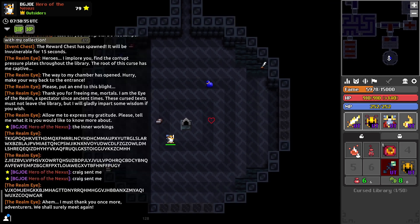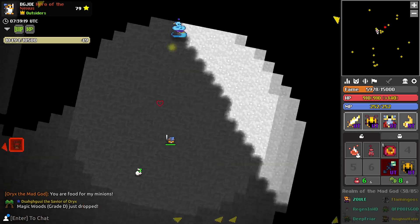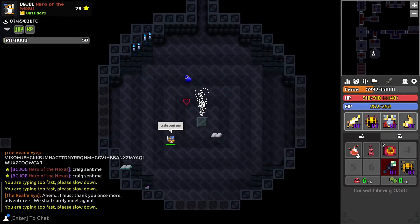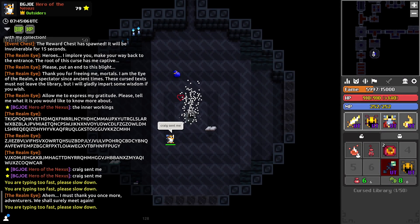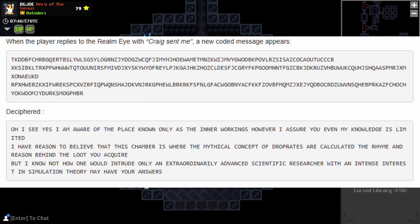I didn't wait long enough — well, we gotta do it again. 'Oh my adventurers. Although I am glad to share my information on almost any subject, I believe it is in everyone's best interest that some things are best left unsaid. Simply speaking, this already suggests you may have meddled with something beyond your understanding. Without excellent reason I simply cannot speak more on this topic.' I see — yes, I am aware of the place known only as the Inner Workings. However, even my knowledge is limited. I have reason to believe that this chamber is where the mythical concept of drop rates are calculated — the rhyme and reason behind the loot you require. But I know not how one would intrude. Only an extraordinarily advanced scientific researcher with an intense interest in simulation theory may have your answers.